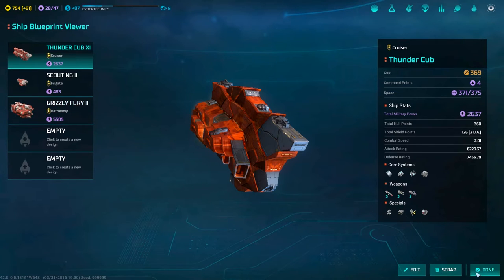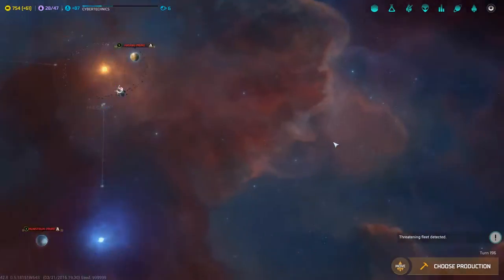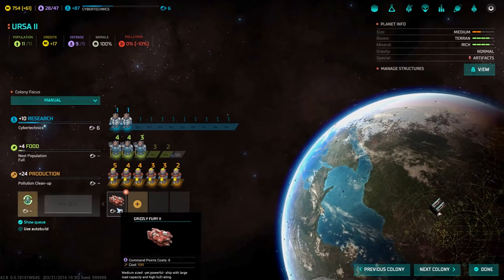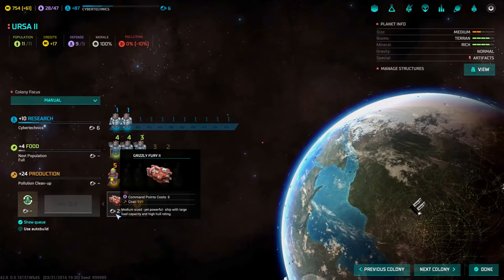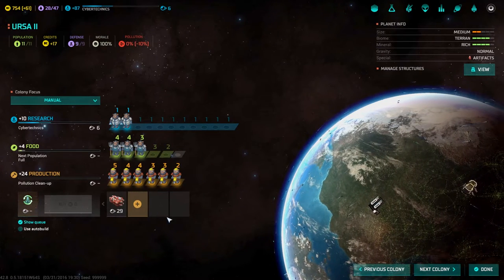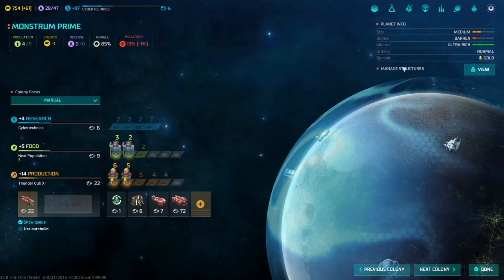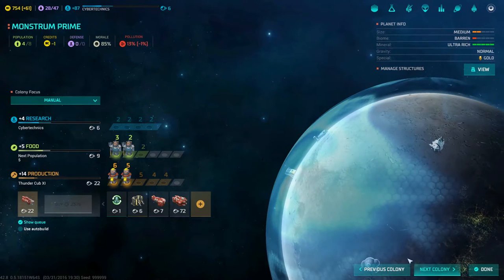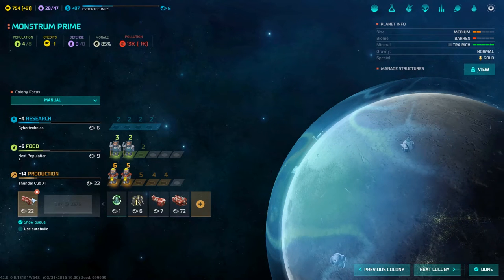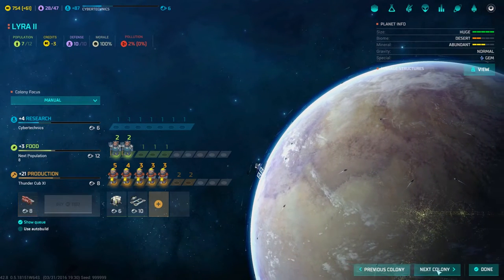The Grizzly Fury is now Mark 2. Let's check production — we have some building at our home world Ursa. It automatically turned all the Grizzly Furies to Mark 2, which is good. Monstrum is at 72 turns — mostly because they don't have the population yet. There's a cub at 22 turns. I wonder if they should deal with their pollution first — nah, they'll be fine.